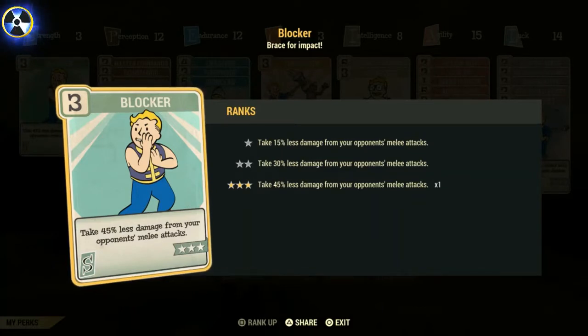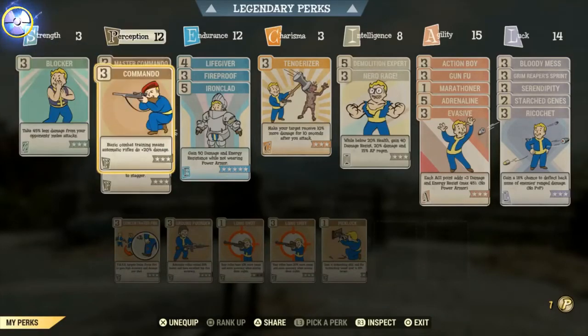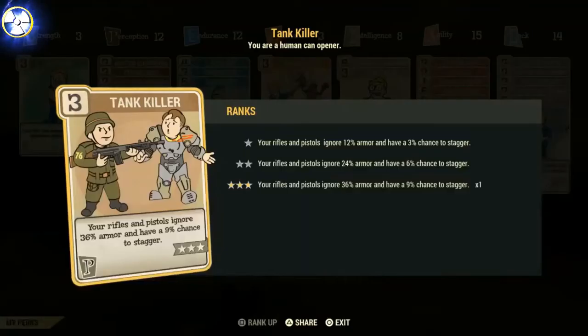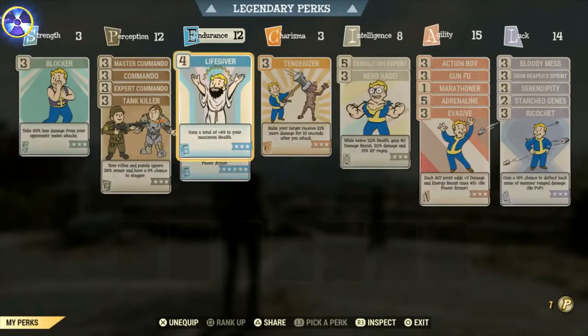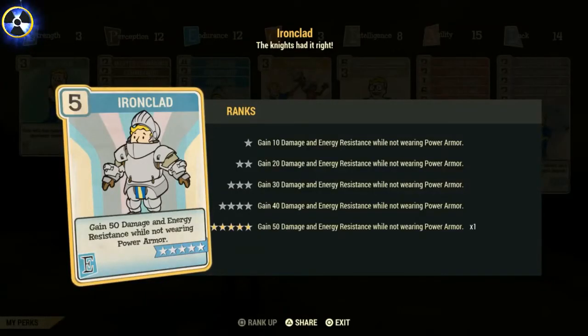Check out Blocker — takes 45% less damage when melee opponents attack. We've got the obvious Commando cards that everyone seems to have these days. We've got Tank Killer, which makes your rifles ignore 36% of armour with a 9% chance of staggering. We have these in Endurance, which is on 12 points — quite important because that makes your hit points go right up, and also with these cards you'll be taking an extreme amount of damage.